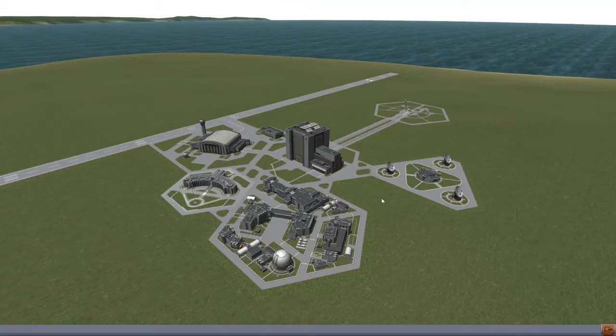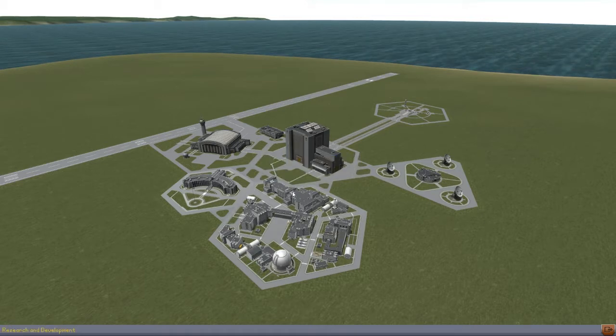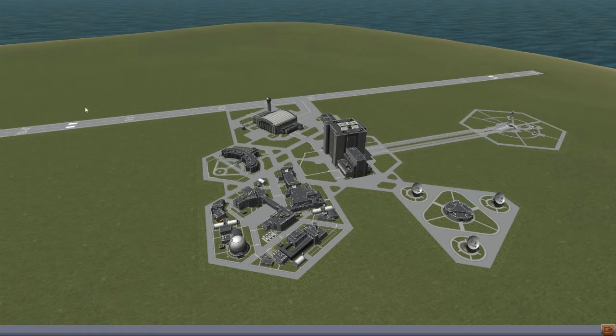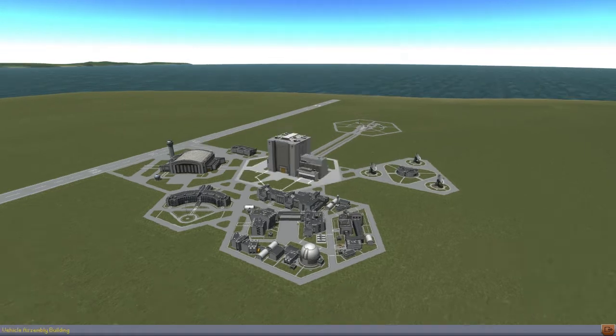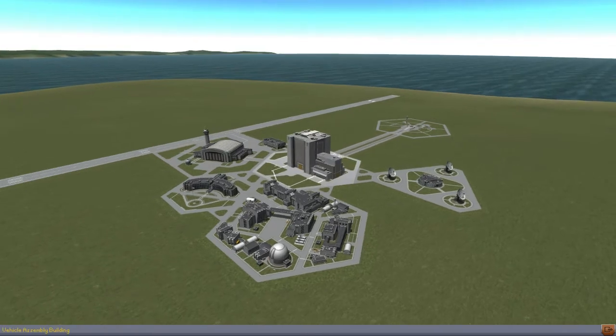There's also a building here for mission control — not really functional yet, just there for looks — and the major addition is the Research and Development Center. It's closed in sandbox mode, but it accesses your tech tree and allows you to unlock parts in career mode. Another big change is there's now a day and night cycle for your space center that matches your mission time, so lights will come on when it gets dark.